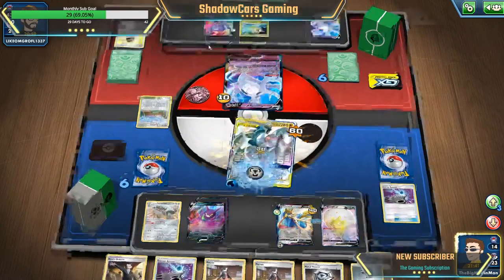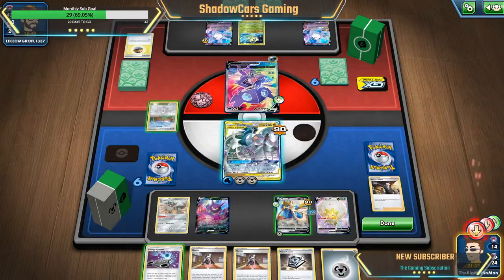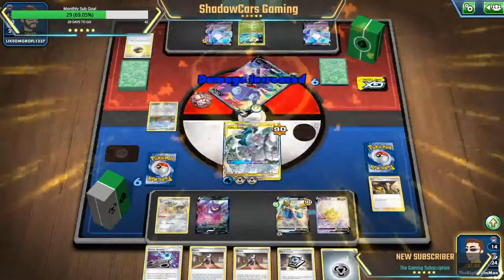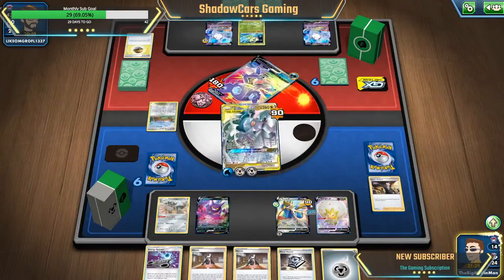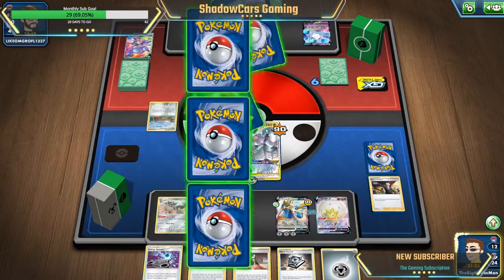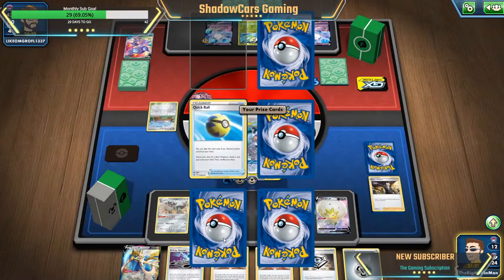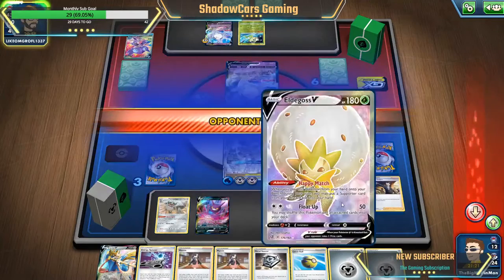Alright, so Boss it up, go ahead Ultimate Ray it. Slap two free energies — hopefully I don't get hit with it. Perfect, okay, I got two more energies, that's perfect. So you pull Kursla back out okay. Be nice to have a switch but I don't have a switch.